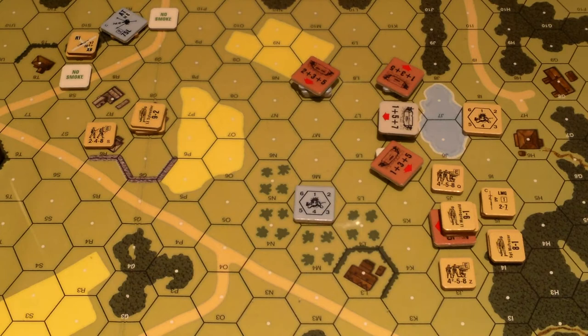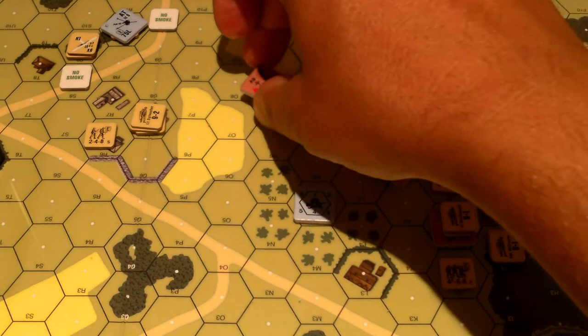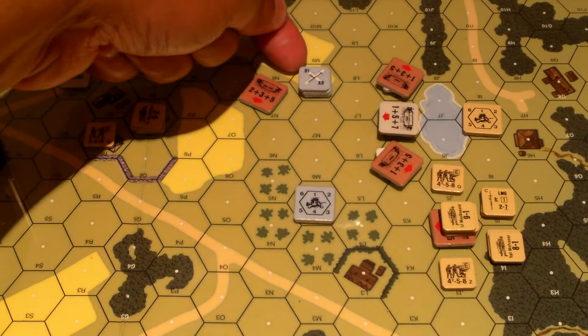We're in the rally phase for the Germans. We're going to see if the wind has changed. As a reminder, there's no wind - we had some gusts in the first half of the first turn, but no wind right now. Rolled a seven, still no wind. The Germans have no one to rally, but they have this light machine gun to try to repair. I need to roll a one - that's R1, R for repair. X would destroy it permanently, and the X is a six. I got a two, so it's still jammed.